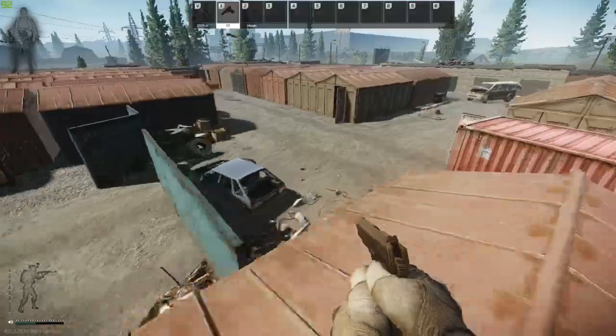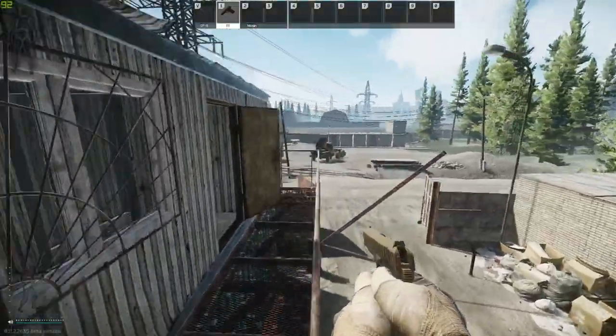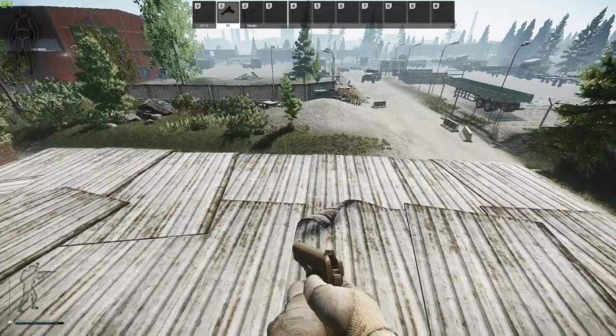Next up, this one is at the entrance of the compound and it's pretty easy once you know it. You just open the door, jump up on the railing, then from the railing onto the door, and finally on top of the roof.